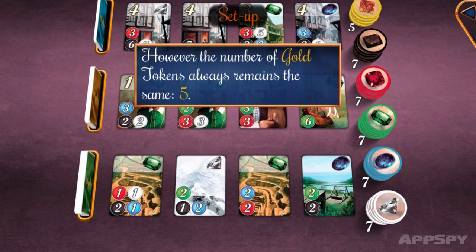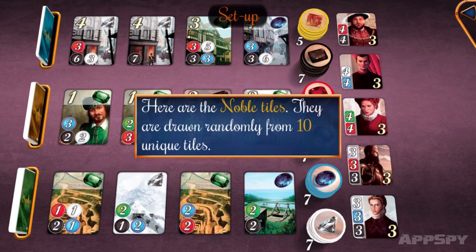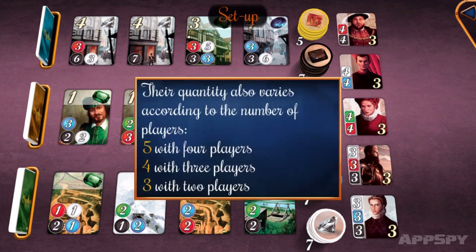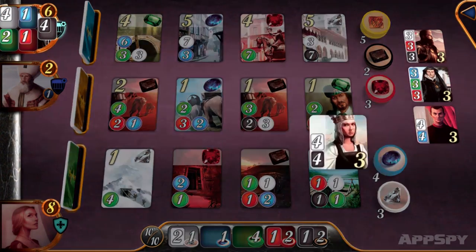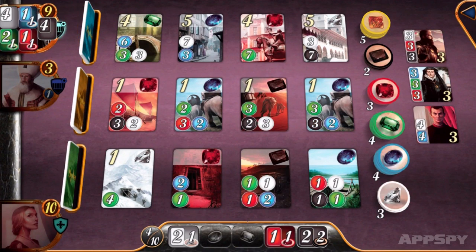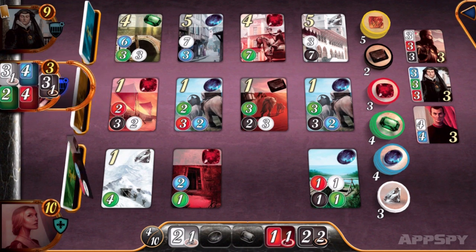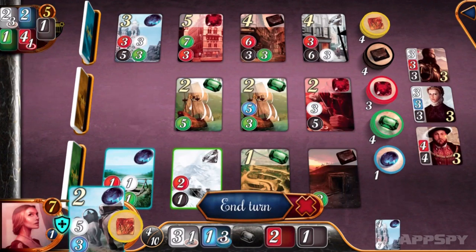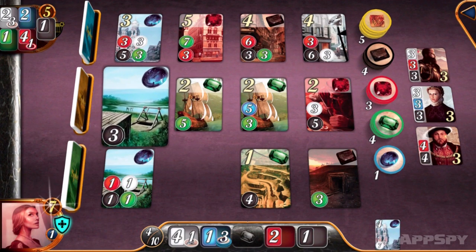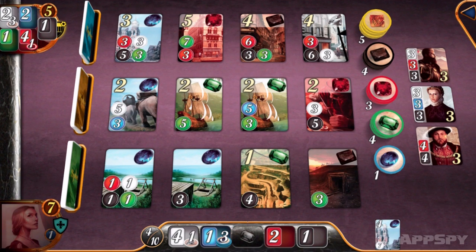Tip three: Don't rely on the nobility. Collect enough gem boosts throughout the game and you may be visited by a noble — you can see them there on the right hand side of the screen. When you've acquired the specified gem boosts on a noble's card, you will gain the points of that noble. Given these nobleman cards offer a lot of points in one go, it's tempting to focus on grabbing the bottom row low cost cards to gather the requisite gem boosts. However, as we've mentioned, these bottom row cards don't earn you any points, leaving you spending a lot of actions without any tangible gains.